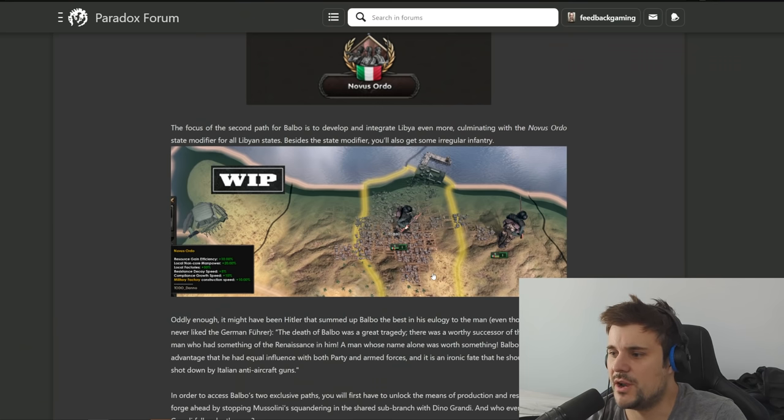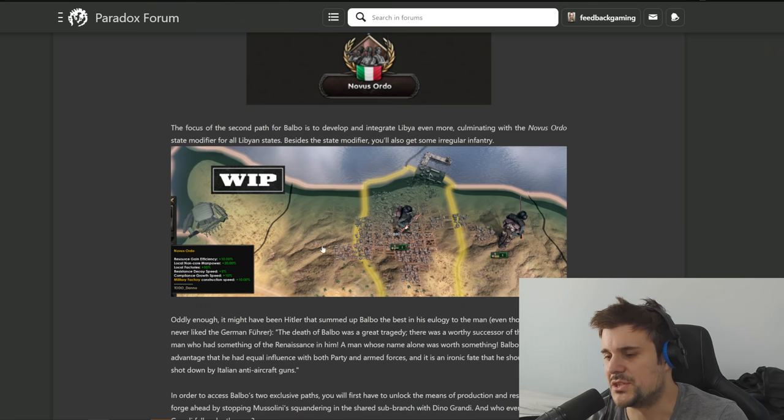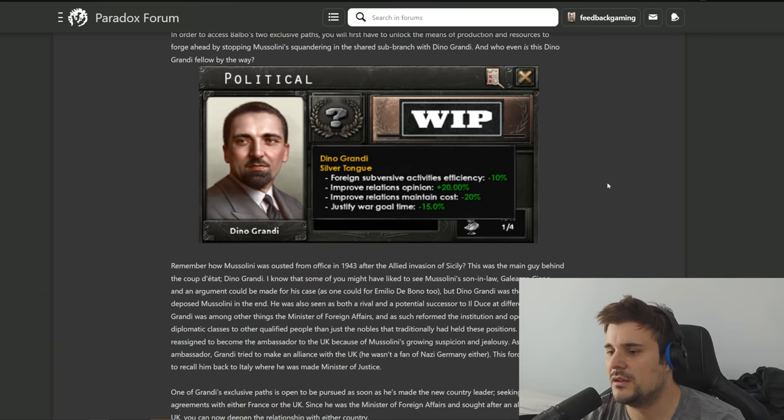Give me something inside Libya to make me want to defend it. The path shows a way of integrating Libya further - giving you more irregular infantry, more militia, and you can see bonuses here: local factors for 50, so it's basically a special modifier specifically just for Libya. In that circumstance you could probably build inside Libya as if it were a core state. Compliance growth plus 10 is very spicy.